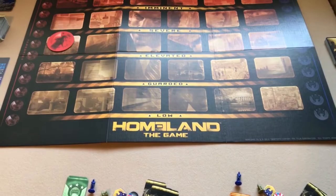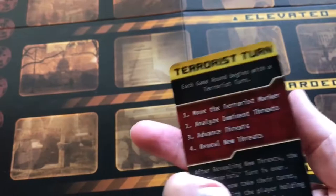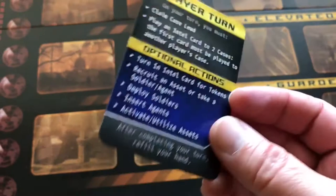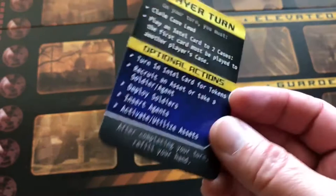One thing I forgot to mention in setup — again, not in the rule book — is the game comes with player turn and terrorist turn help cards to give to each player. Not mentioned in the less-than-stellar rule book.